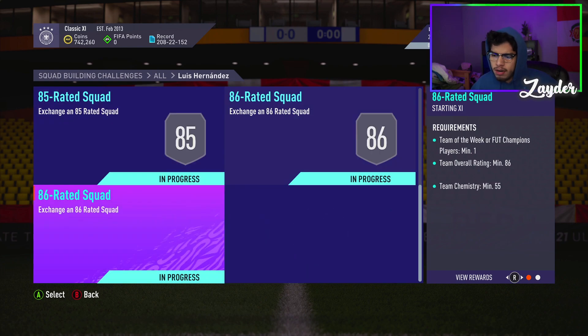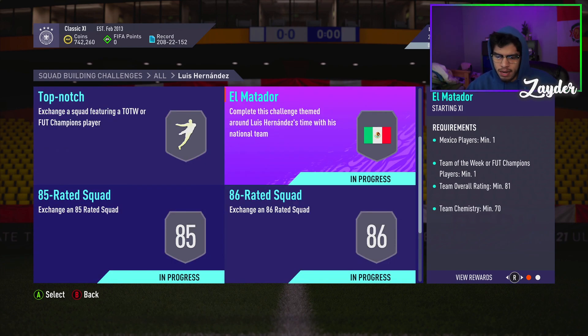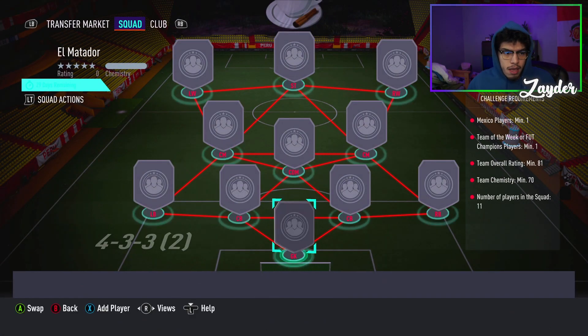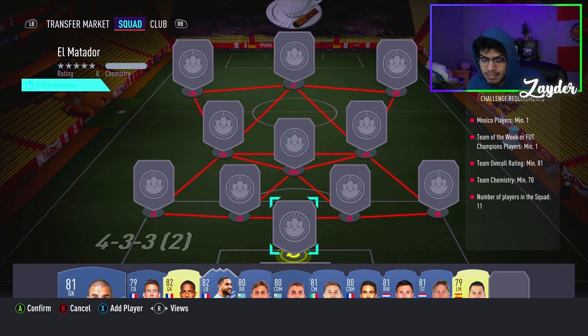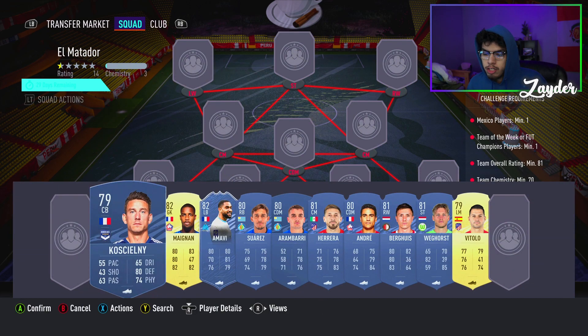We have four squads: the El Matador, then the 85 and then the 86-rated squad. We're going to start off with the first one. Make sure you subscribe to the channel because we upload every single SBC that comes out.